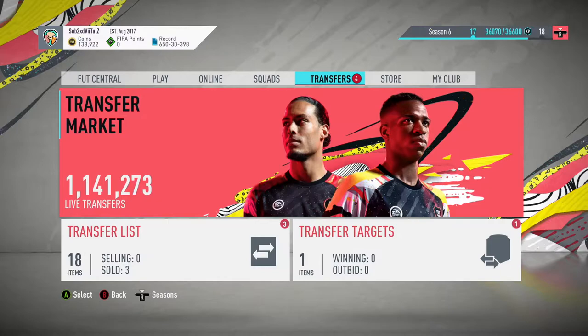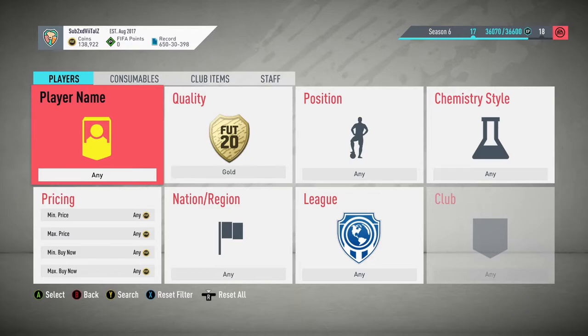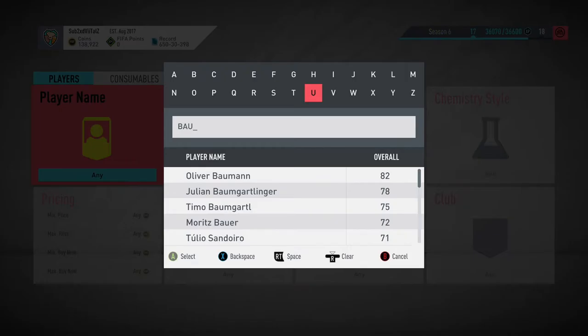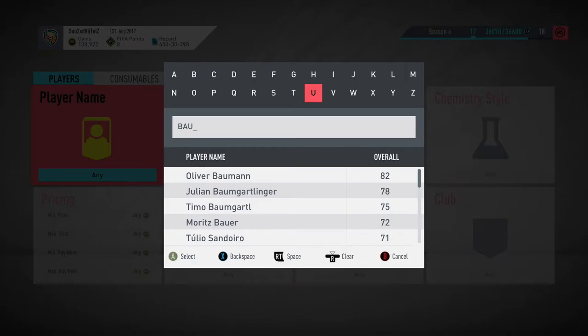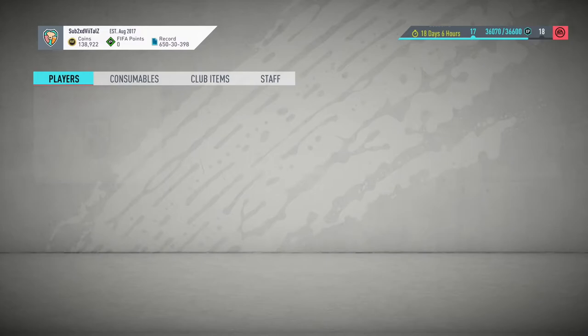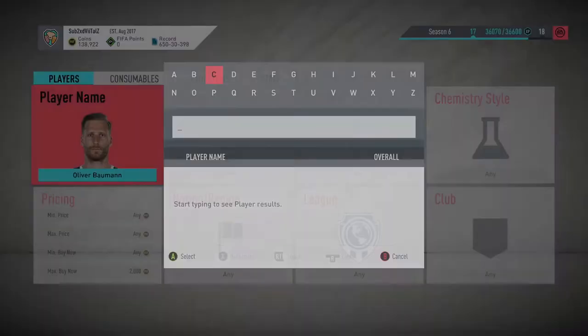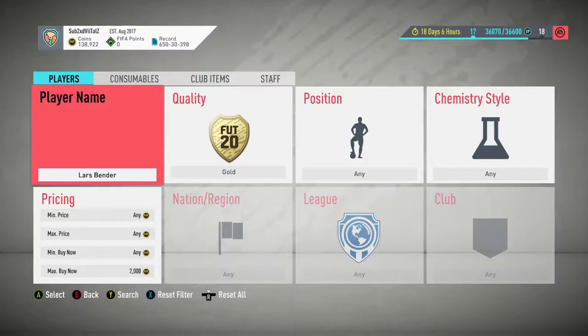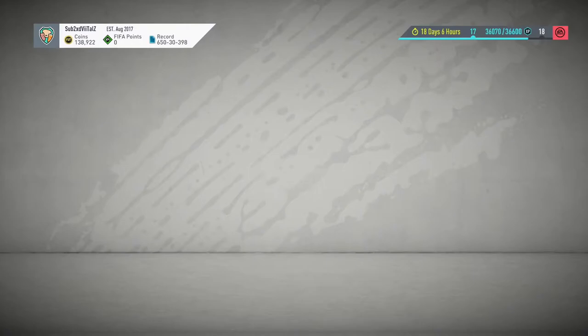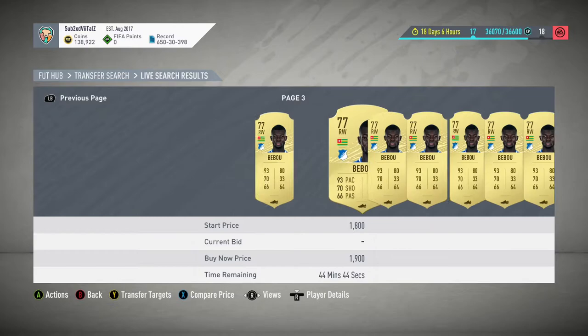People are still going to want to go broke on them because some of these cards are absolutely mental. However, in my opinion 81 pluses aren't going to be worth it. If we look at Boateng, he's already at about 1.8 to 1.9k - it's 12 o'clock on Monday and these cards are already about 2k. Lasbender isn't on the market, and Bebu is just under 2k at about 1.9. These cards are too heavily invested already, so you can't go for these - it's just not going to be worth it.